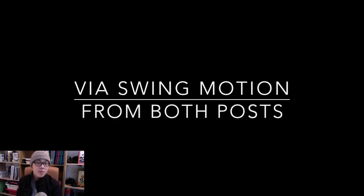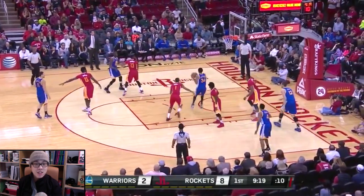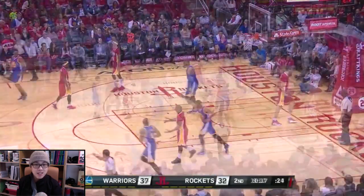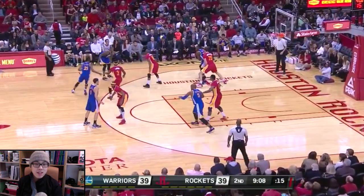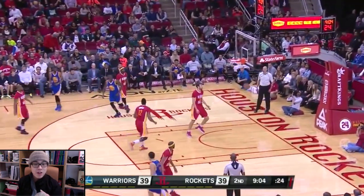Here you can see clips of him getting assists via swing motion but this time from both the high post and the low post. And once again, no dribbles. Shaun even cuts in via the high post — assist. Here Iggy goes to Draymond at the middle post, high post, low post, kicks it to Marreese Speights with some off-ball movement — no dribbles again.